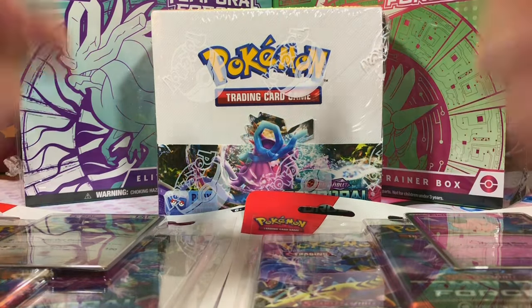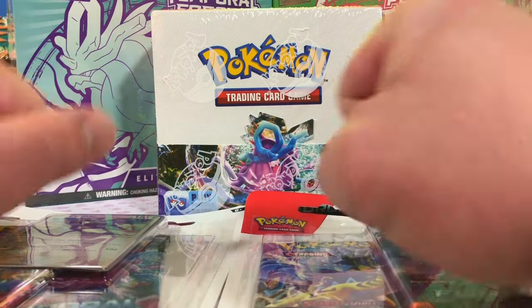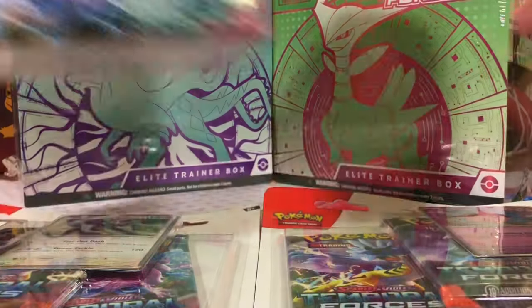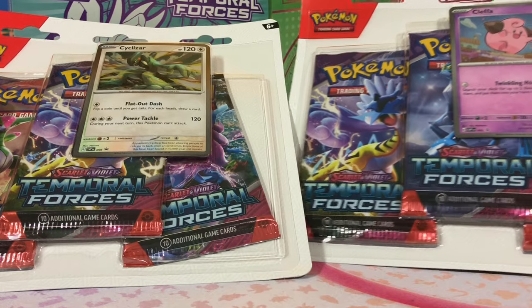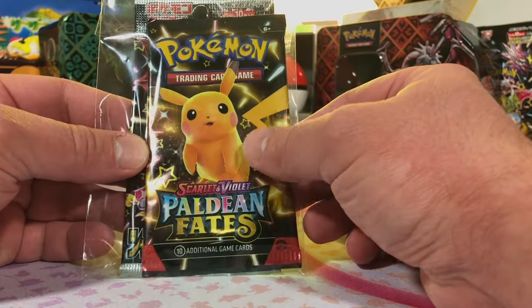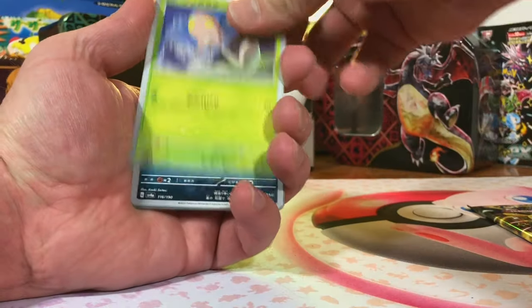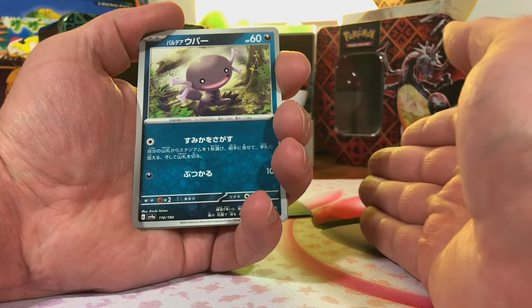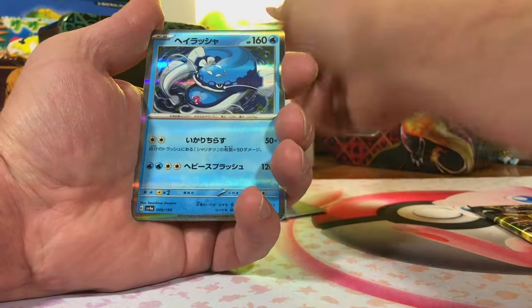Today we got Temporal Forces. We got tons of new product to get into. Hey everybody, welcome back to the channel. We got a booster box, two ETBs, and two three-pack blisters to dig into. Not only that, but also with our order we got a pack of Shiny Treasures and Paldean Fates. I'm going in blind still, so I don't know a whole lot, but I do know the legendary dogs have their own future and ancient cards — I'm looking forward to that.